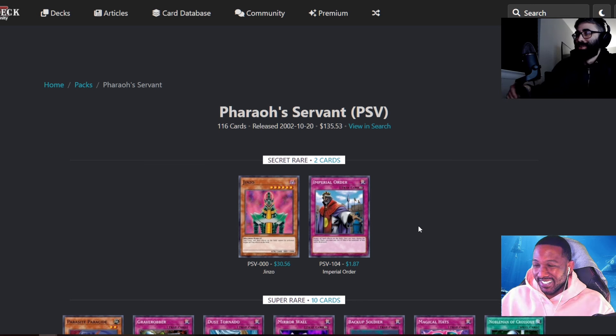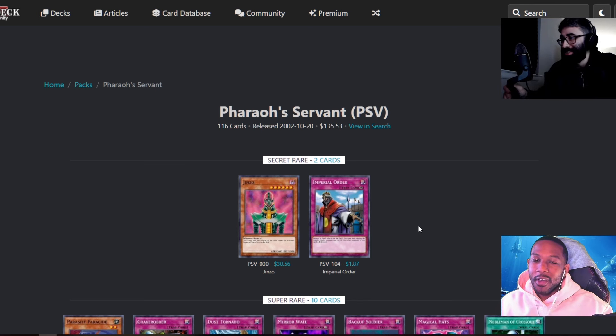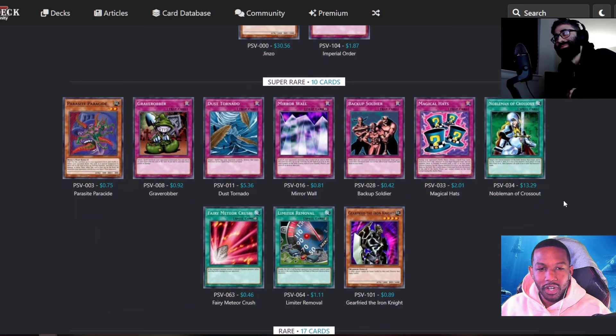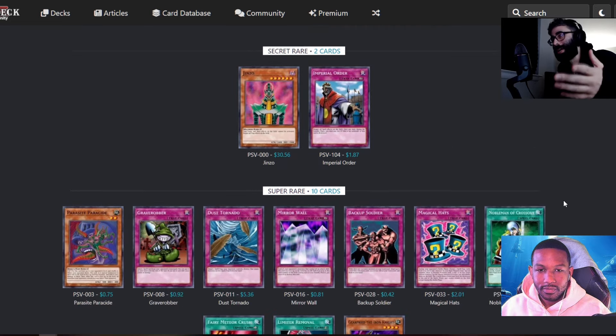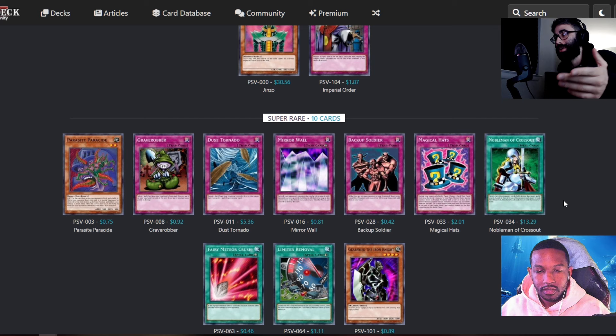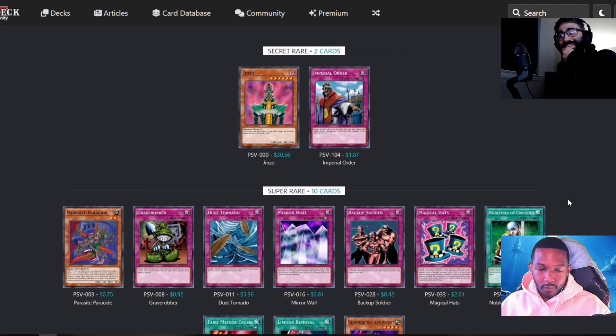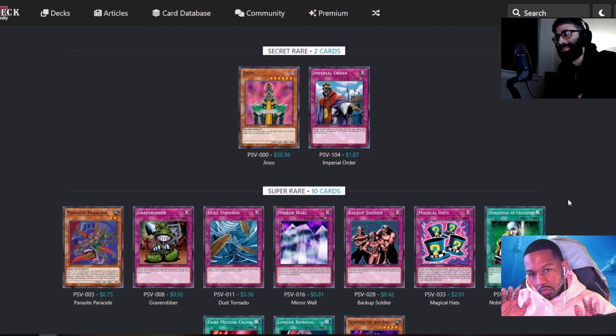One of the secret rares is toxic — Imperial Order is toxic. That shit came back to modern Yu-Gi-Oh and was running the game for like a year or more. But Jinzo's toxic too — he's going to be toxic in this format for a long time. It's funny — they were like, 'We're going to introduce two cards that shut down the game,' because they both do the same thing in a way. Jinzo stops traps and Imperial Order stops spells. I've played Yu-Gi-Oh for a very long time and I've never noticed they were in the same set until just now.